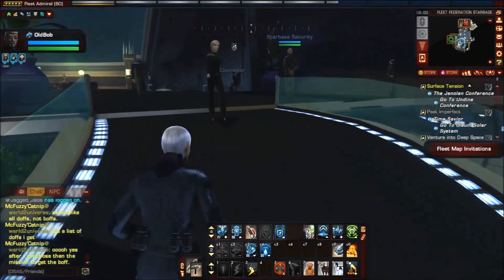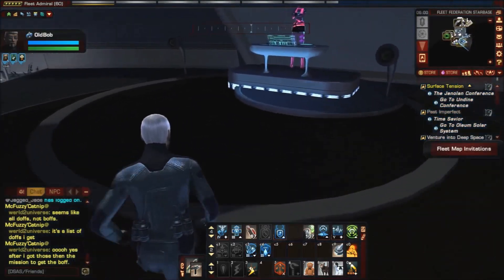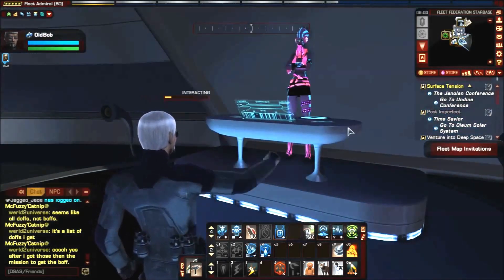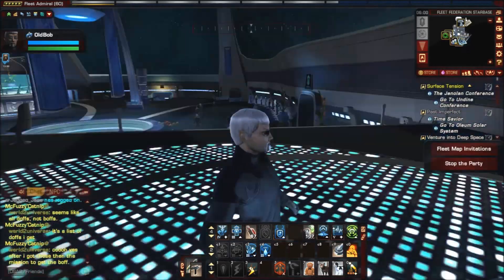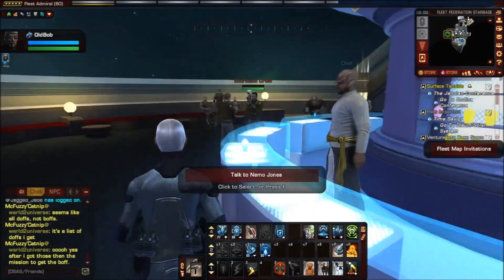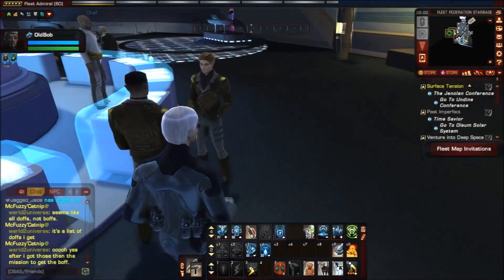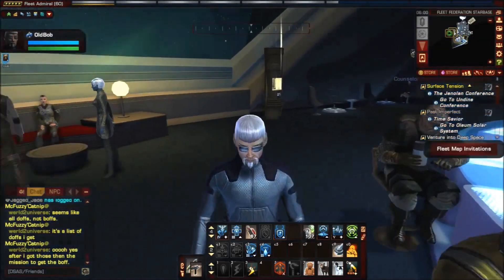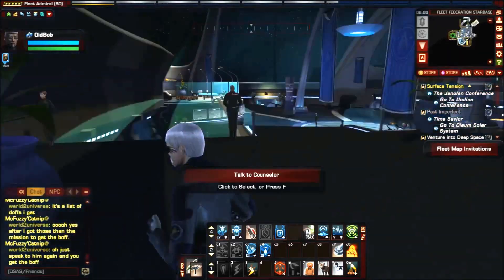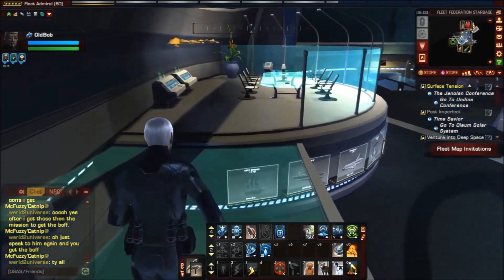Up here you get different things like the bar and the dance floor. You can talk to the dance floor guy, and normally everyone gets all the stuff but no one really uses it unless you have a good group. Sometimes we just goof off over here, talk to each other, talk to Nemo, go to the bar. You can also talk to the counselor about different missions you want to do.